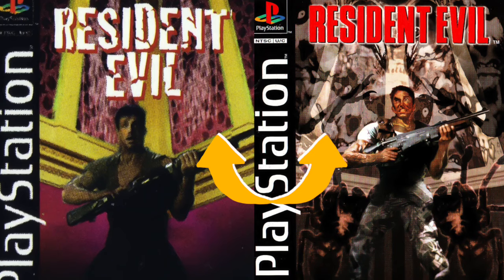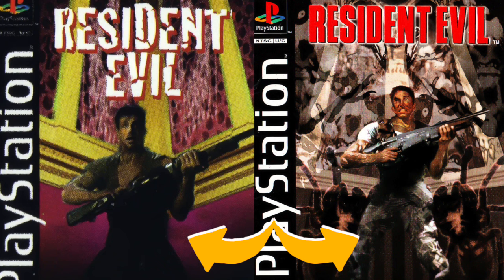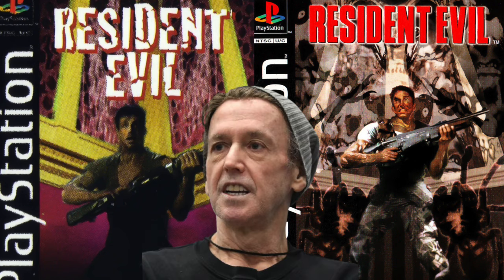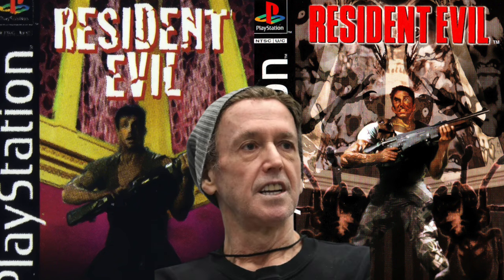That's not the only thing of note here. You can definitely see the influence of this initial box art in the final art design. Between the vertical lined wallpaper and basic pose of Chris holding the gun, it's easy to see how this informed the final product. Whether it was a sample to give Sienkiewicz an idea of what they wanted, or if it was Sienkiewicz's own first draft, I haven't been able to narrow that part down.